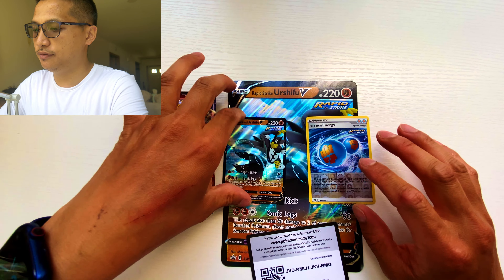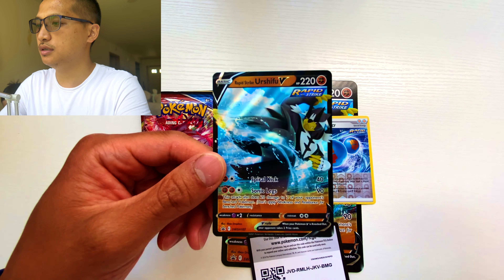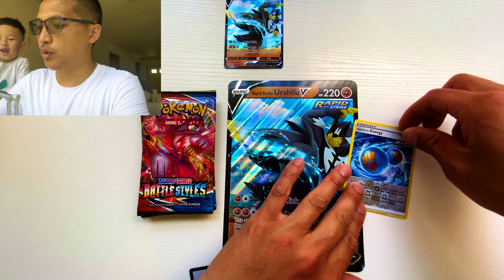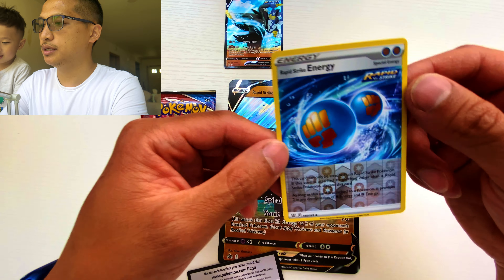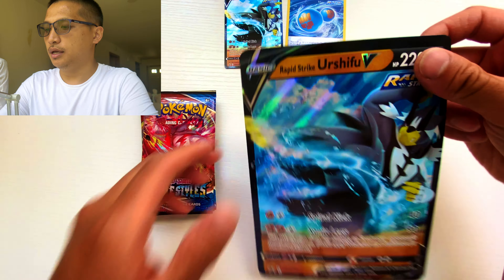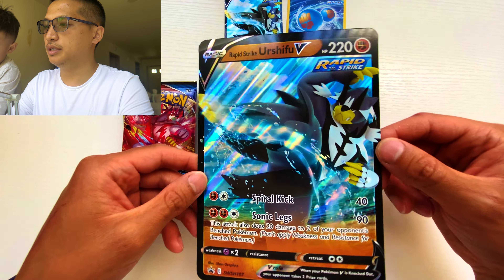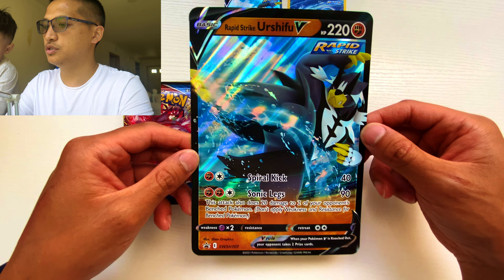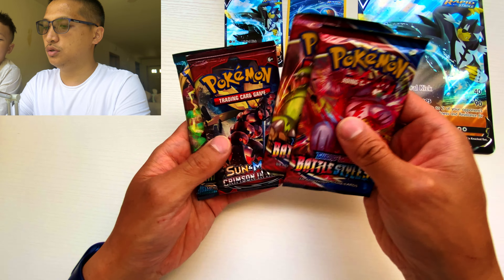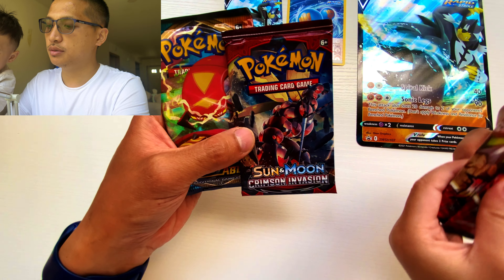We have the small version card of the Urshifu V — beautiful artwork here, hopefully you guys can see that, hopefully it's not too blurry. And then it comes with the Rapid Energy Strike Reverse Holo. Here's your code card for the box. And the Jumbo Urshifu — look at that card, the card is amazing, it looks cool. So it comes with one, two, three, four booster packs: two Battle Styles, one Sun and Moon, one Crimson Invasion, and one Darkness Ablaze.